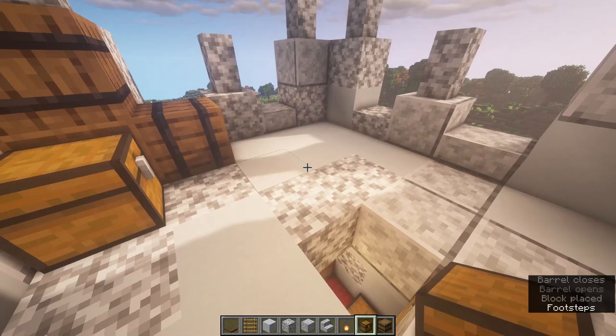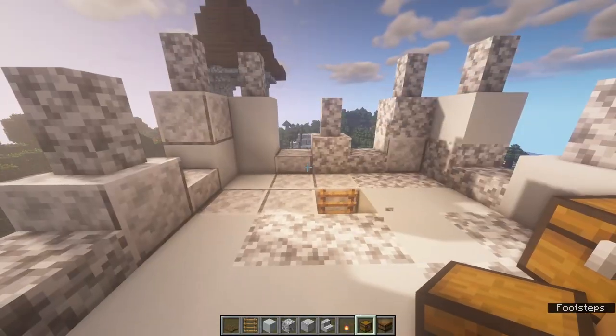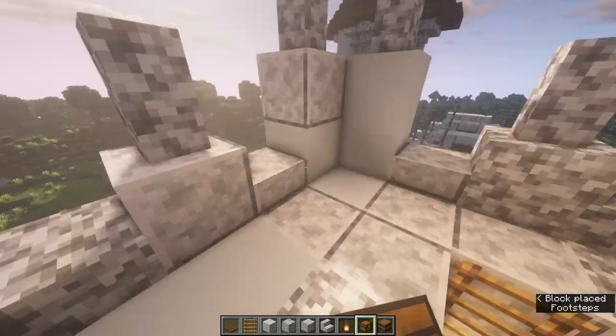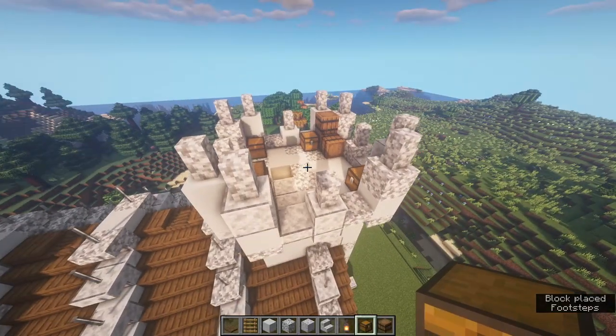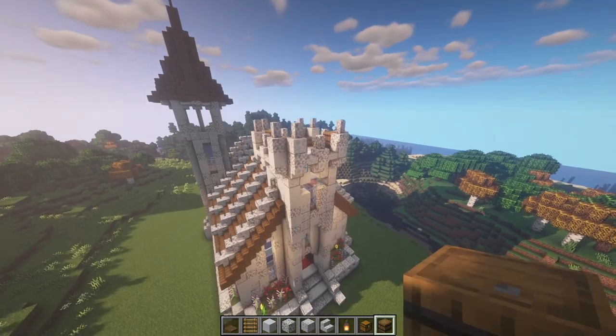If you want to add a flag, this is a good spot - just place a wall and then some fences or whatever. I don't think it makes much sense to have flags on a church, but if you want to, it looks pretty cool. Just scatter some barrels and chests around, and that will be the top tower done.